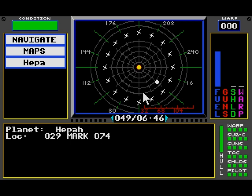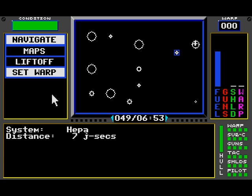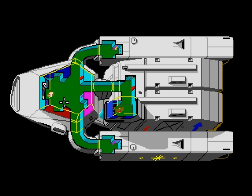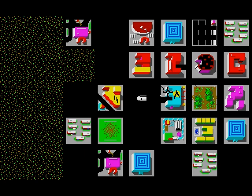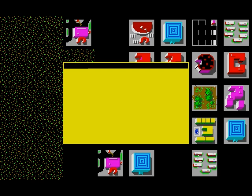We're gonna go to HEPA. Since there were no cryogens on these other two planets, we'll go here and try to get it from here. Let's fuel up while the engines are charging, and we'll transfer all our cash over.